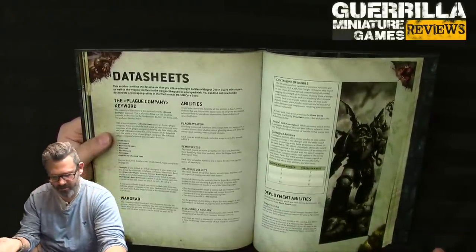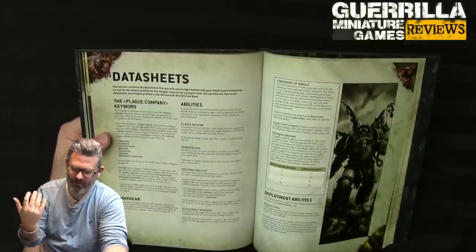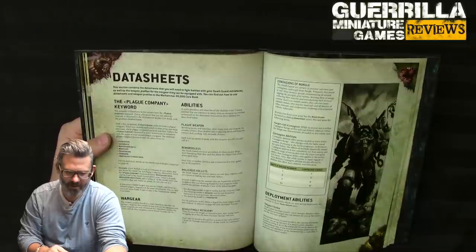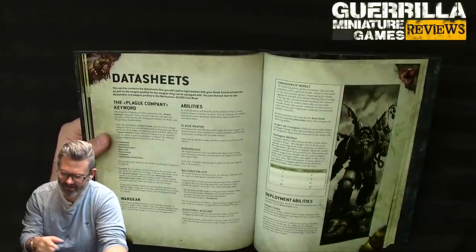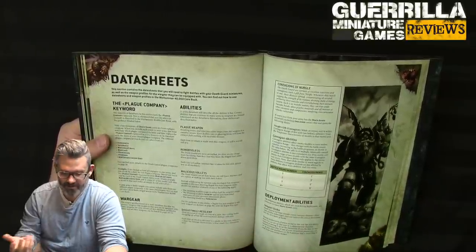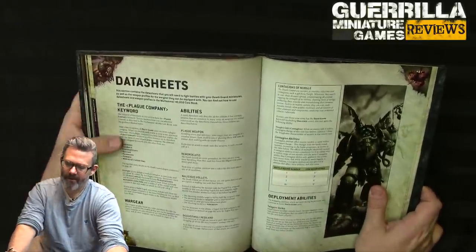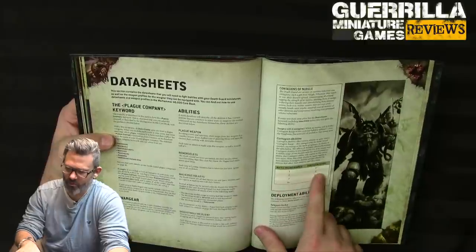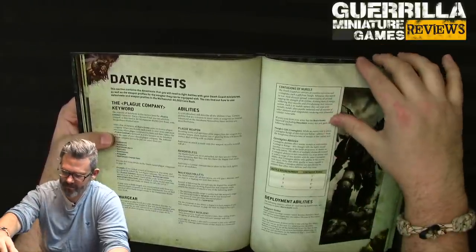Army-wide special rules: plague weapons let you re-roll ones to wound. Remorseless means you ignore all modifiers for combat attrition. Malicious Volleys is essentially rapid fire for Astartes. Disgustingly Resilient is now minus 1 damage — the old wound shrug is gone. No shock assault either. Contagion aura: on turn 1 it's 1 inch, turn 2 it's 3 inches, turn 3 it's 6 inches, and turn 4+ it's 9 inches with a max of 12 with buffs.